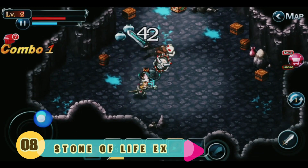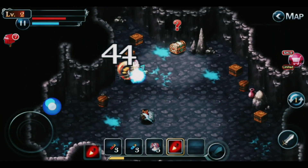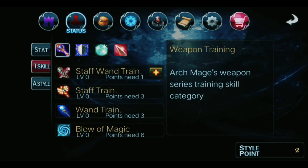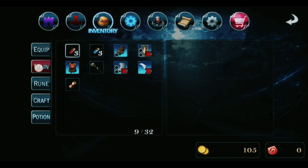Number 8: Stone of Life X. Stone of Life is an action RPG that has most of the things players who are into similar game genres enjoy, like hunting for loot, upgrading equipment, upgrading skills, dungeon crawling, and a serviceable story.